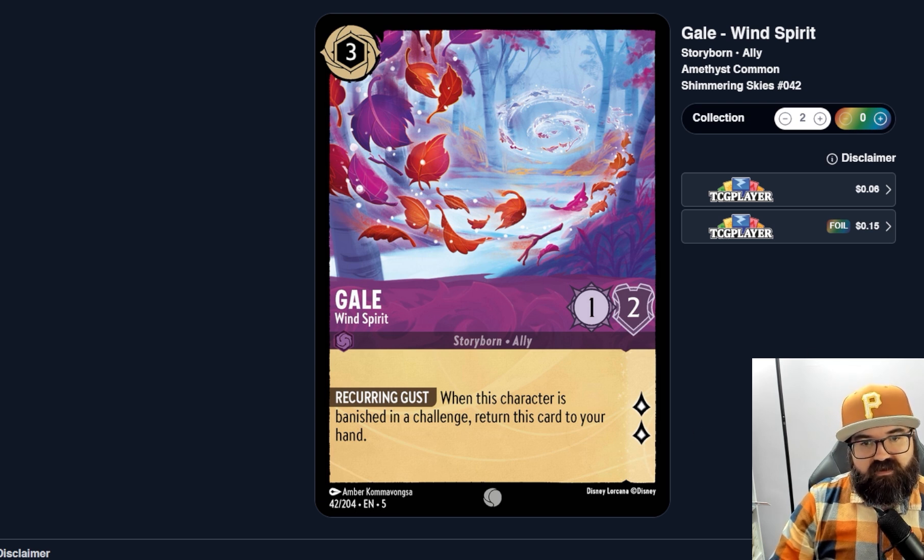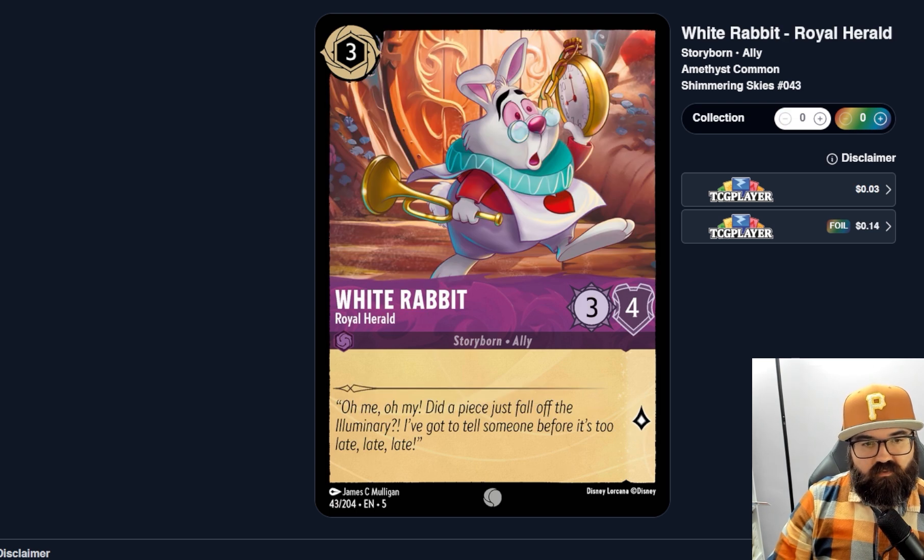Gale with that return-on-banish ability — I can imagine a deck built around these cards where you constantly play them, they get banished, you play them again. It could be pretty frustrating to deal with. It might be a bit weak and slow just relying on those characters since they're only one-two, but at least you always have characters to play. It's probably too weak though, and a bit obvious as a strategy — but it doesn't seem completely terrible. White Rabbit, Royal Herald — three ink, three-four, nothing else going on, probably not getting played.